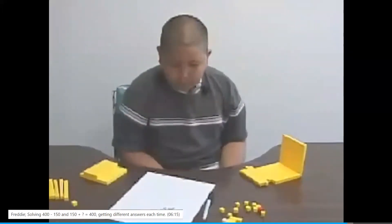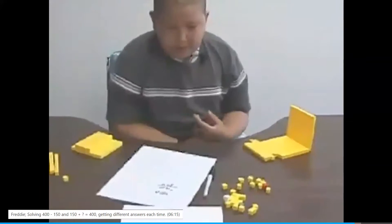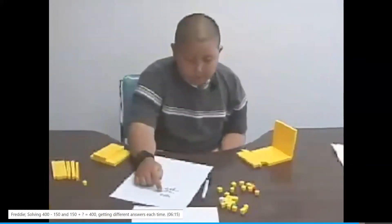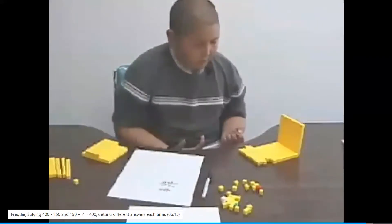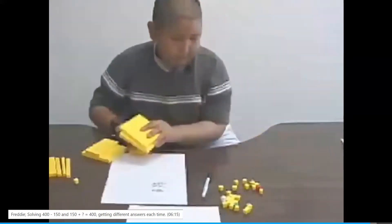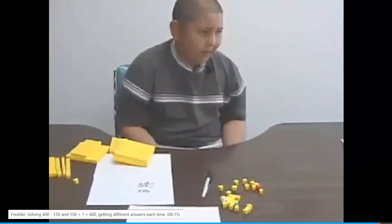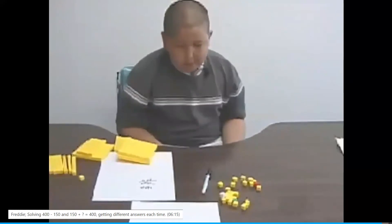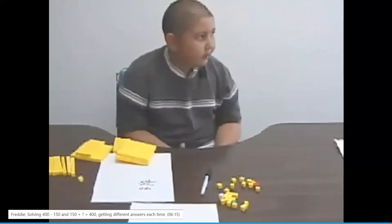Which one do you think is correct? I think it would be this one. Why do you think that one would be correct? Because, well, this one is zero minus zero would be zero, which is true. And zero minus five — well, here's nothing, here's nothing — but since I don't have anything, I can't take away anything, I can't take five away, so it would still be zero. But I still have four hundred, and I still have one hundred, and four hundred minus one hundred would be three hundred. Okay. Okay. Thank you.